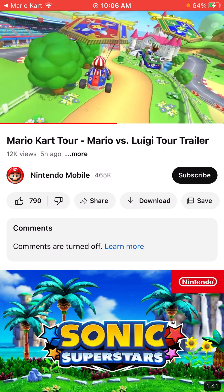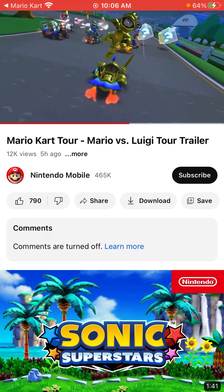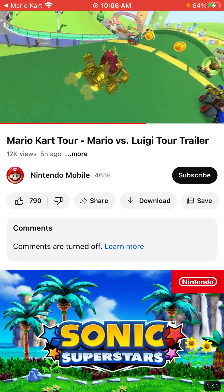We've got some sort of star banner glider — that's interesting. We have a Waluigi and a Mario variant of those. Now we're driving on top of the pipe from Mario Raceway, that's really cool.